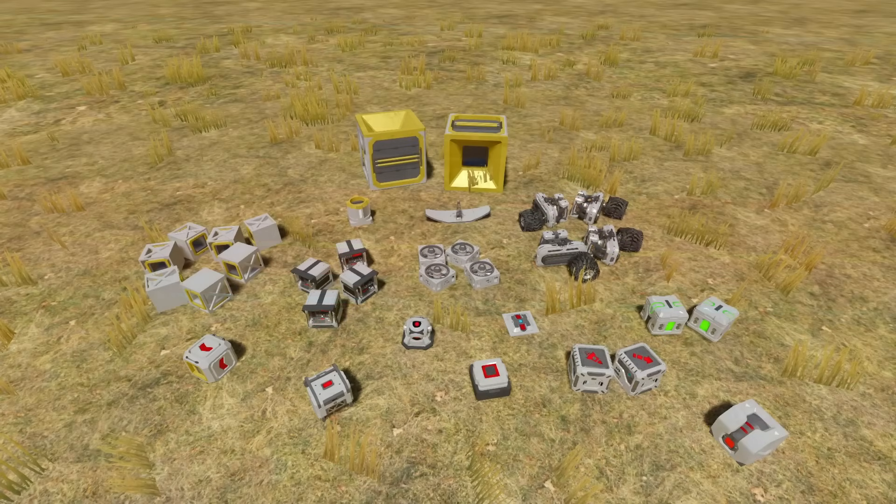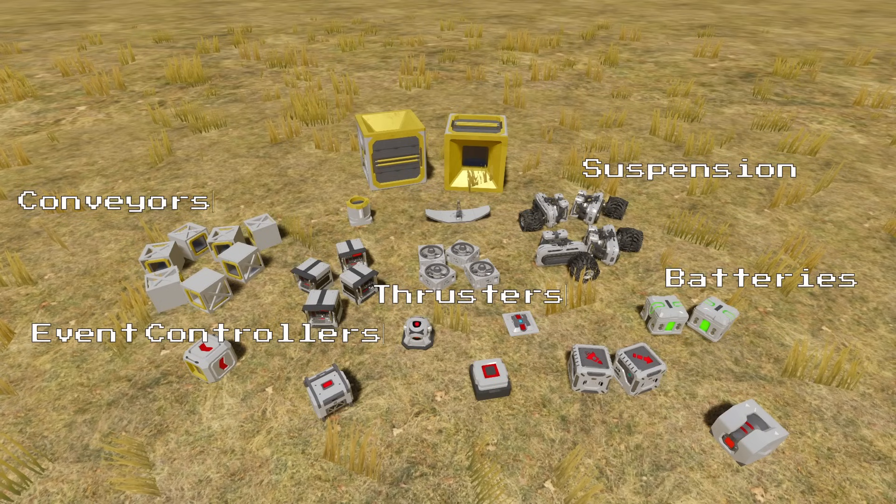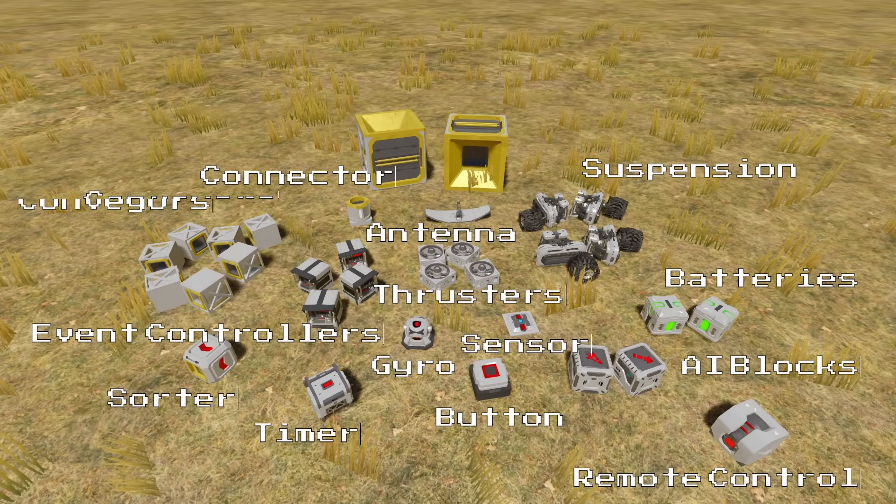To start with we are going to need quite a few blocks for our farming robot, including some conveyors, suspensions, thrusters, event controllers, batteries, AI blocks, a sorter, a timer, a gyro, a sensor, a button, a remote control, a connector, an antenna, and most importantly some collectors.